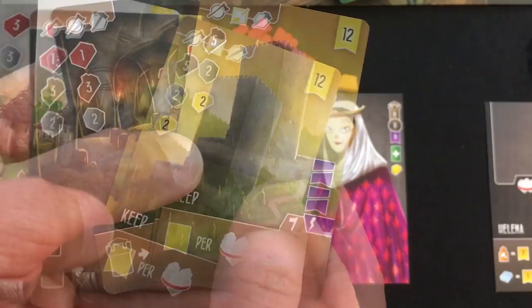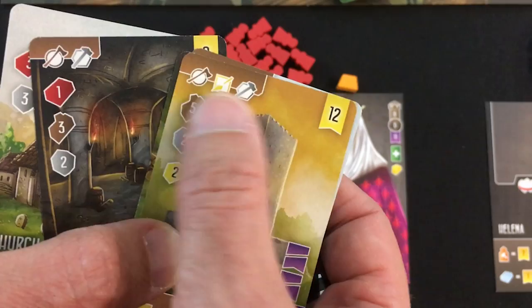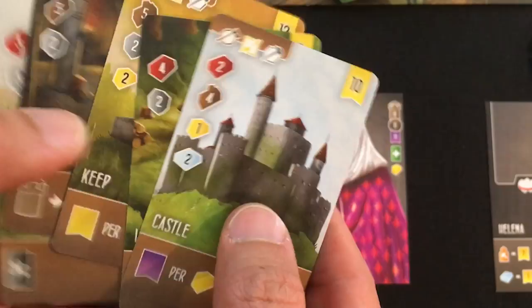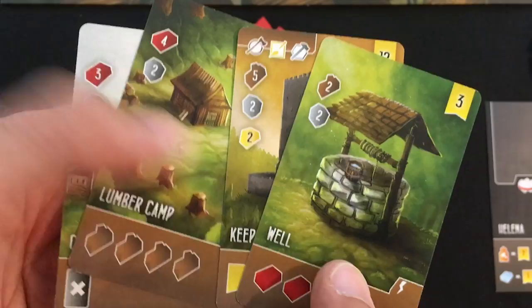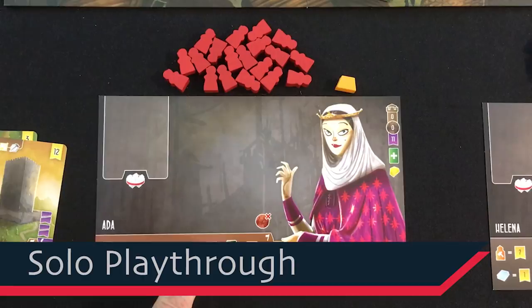The castle gives victory points for pairs of gold — that seems tough to pull off. For now I'm leaning toward the easier-to-build church and lumber camp, and one card I'll probably discard to build the cathedral anyway. Ada's bonus card is a lot like the lumber camp — it would let me straight up build it, getting wood to build maybe something else. Yeah, building all three of these is likely going to happen. All right, I'm ready to take my first action.